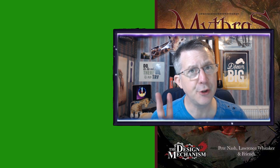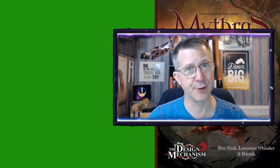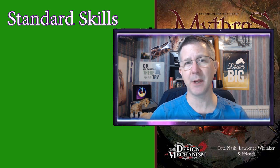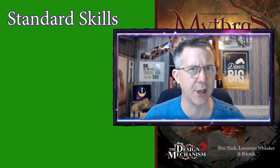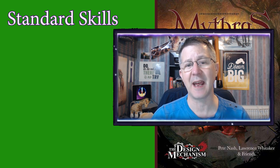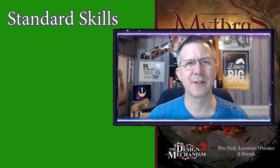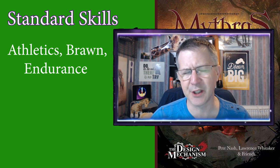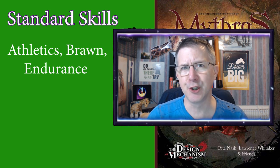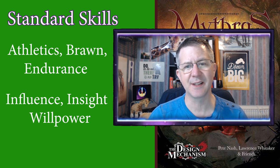Within Mithras there are two sorts of skills: either standard skills or professional skills. Standard skills are those that everybody has, though some people may be better or worse depending on character generation or how they have improved their skills as the campaign progresses. Standard skills include athletics — covering running, climbing and jumping — physical skills like brawn or endurance, and mental skills such as influence, insight and willpower.